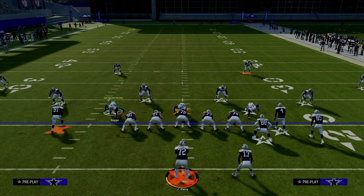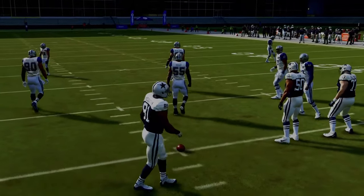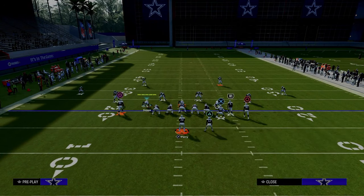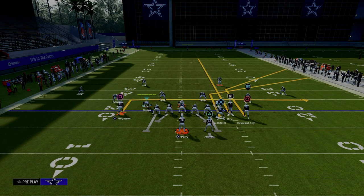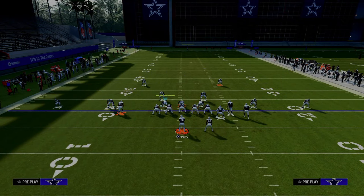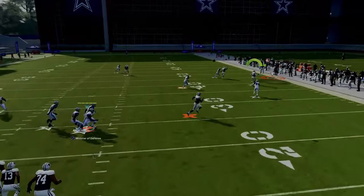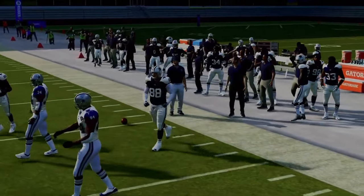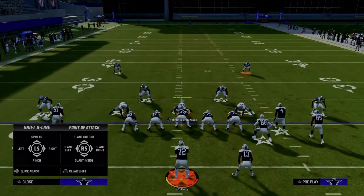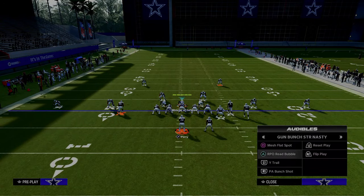You can run this formation wide side or short side. With the way the meta is right now, a lot of people are running this to the wide side of the field for the double corner concept — their variation of it out of Bunch Offset. We're going to use a tight end apprentice corner route to get that short corner route depth and basically try to throw this tight end route. This formation is not as potent, in my opinion, as Bunch Strong Offset in the Jets playbook, mainly because of the routes and the depths they get to — they're not quite the ideal depth.